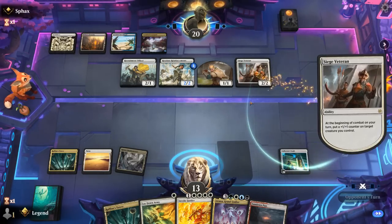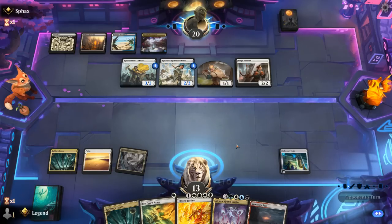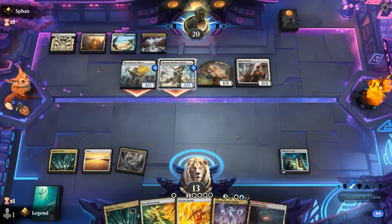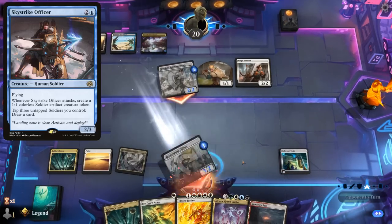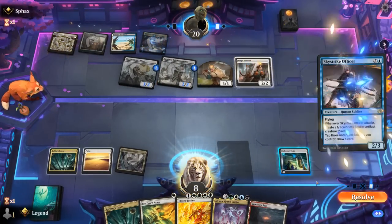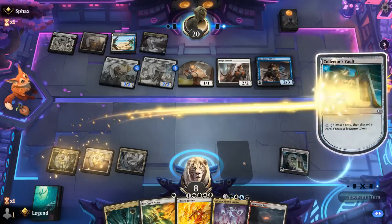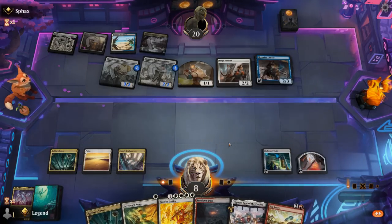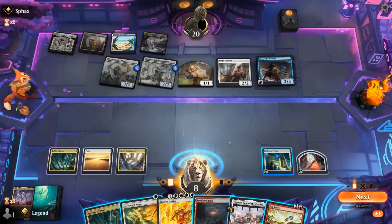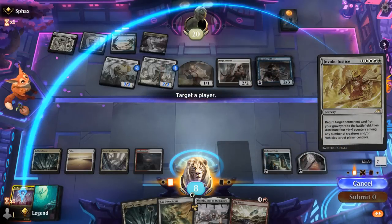Thalia right now would still mess us up. Being on the draw with our opponent curving out means we may not get there. Opponent not attacking with the Veteran and the 1/1 token — perhaps for a second main Skystrike Officer to draw a card. And yeah there's the Officer, makes sense. So activate Collector's Vault, discard Atraxa, and hope for the best. I don't think there's any other plays that make sense. Just gotta go for it and hope to dodge Brutal Cathar.